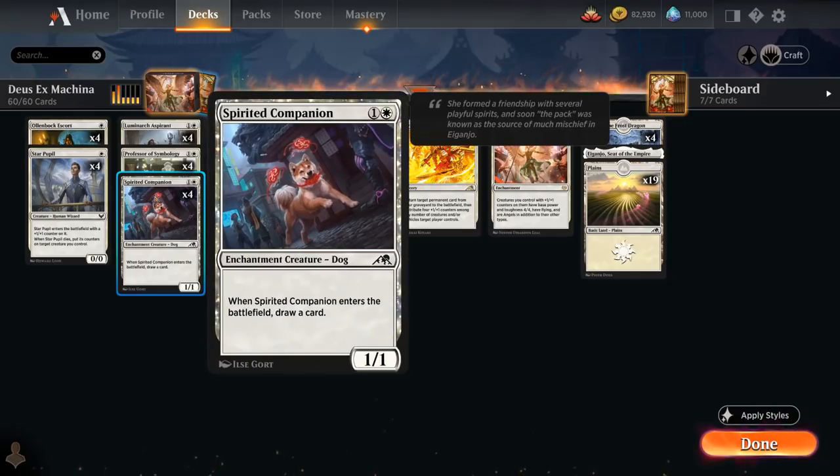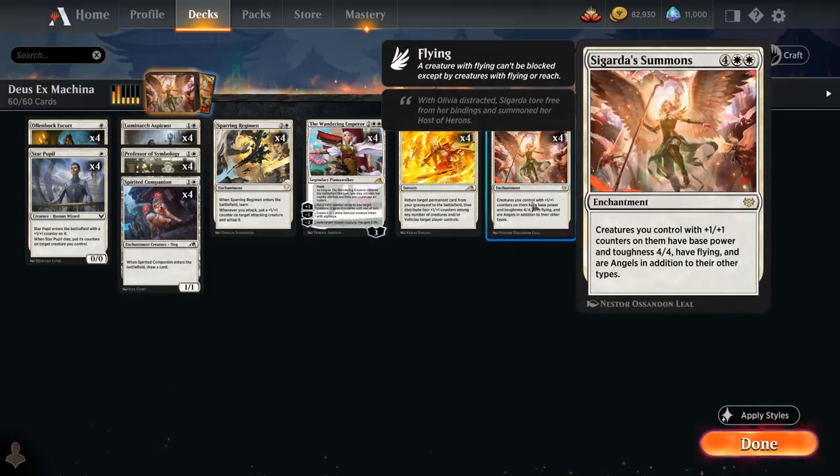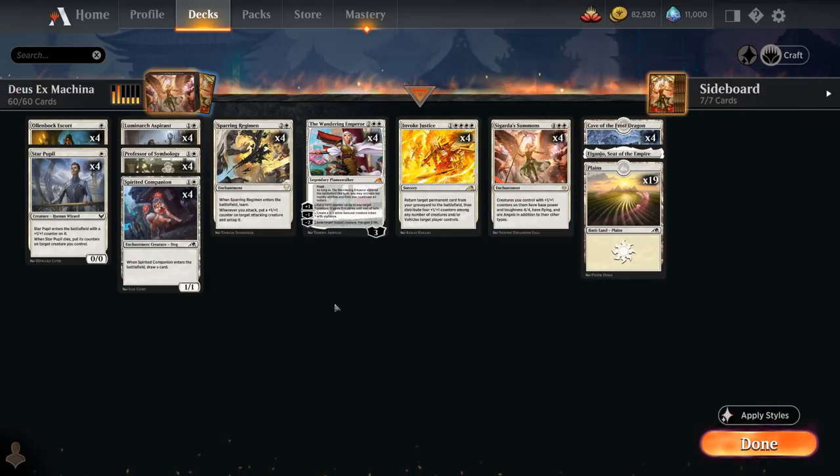We've also got our Professor and 4 copies of Spirited Companion, a 1/1 that when it enters the battlefield lets us draw a card, giving us an extra body to put plus one counters onto, and helping us hit our land drops and assemble our various combo pieces.